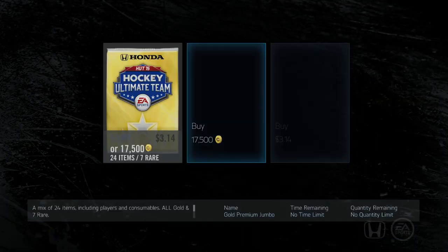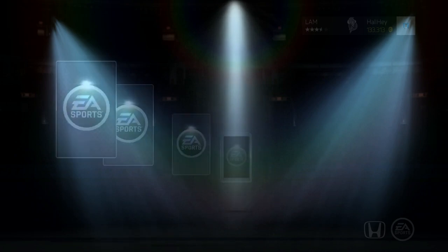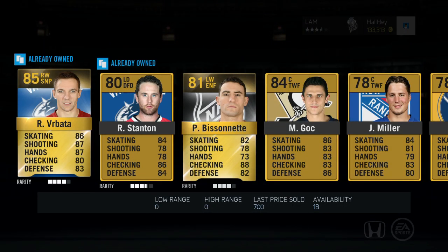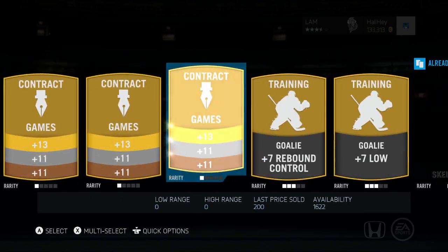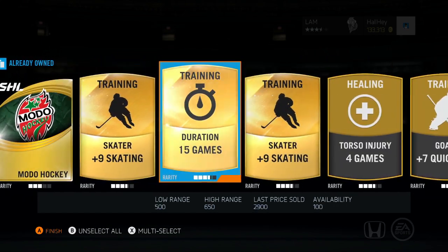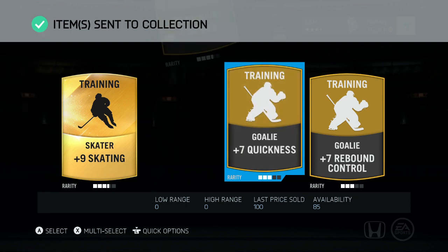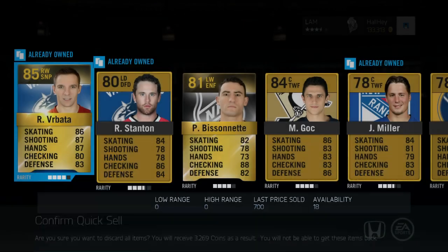We're gonna open up these jumbos, the 17,500, and see what we get. Some people were pulling stuff from the 8,750, some from the 17,500, so we have to check what we can do. Brad, Verbata, Biz Nasty, Gosh, Miller, Adam — Biz Nasty is not bad I guess, there's a 15-game duration. Those go for like 3,000 now, so anytime you get a 15-game duration or a plus-5, that's not horrible. You get a little bit of money back, so you only lose like 6-7k per pack.